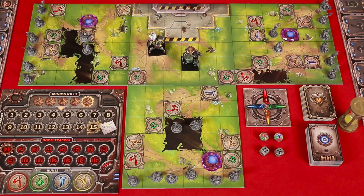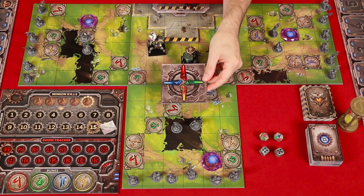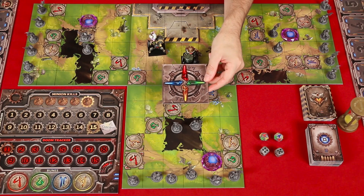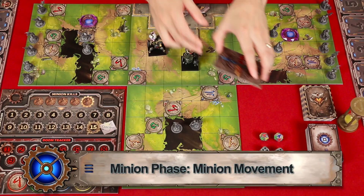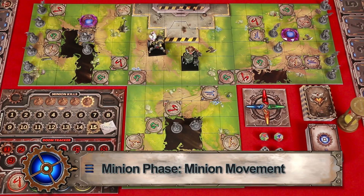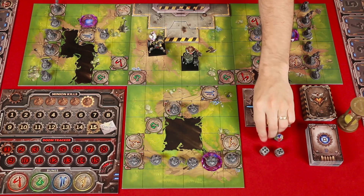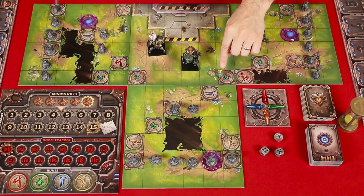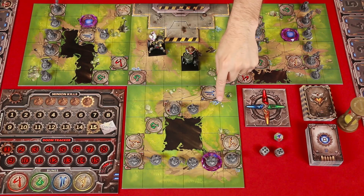Now let's learn about the changes to the minion phase for this scenario. Using the Crystal Compass as a reminder, each tile will get a color: blue, red, green, and yellow, just like we see here. During minion movement, all minions move one space towards the school. Then a player rolls the rune die, and minions on that colored tile move one more space. So in this case, this tile would activate.